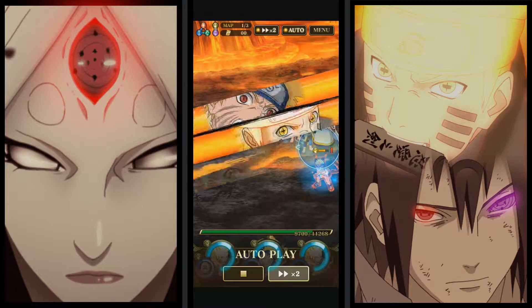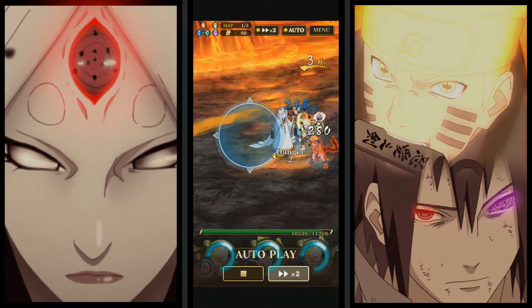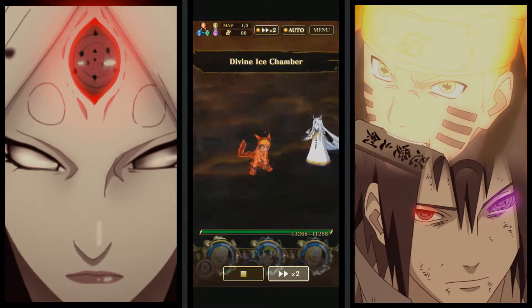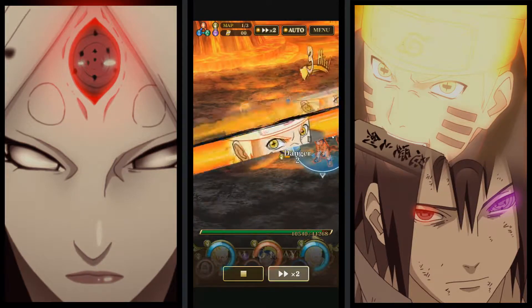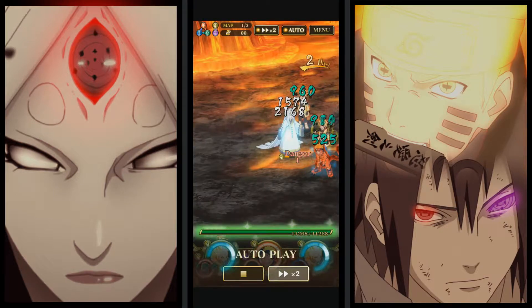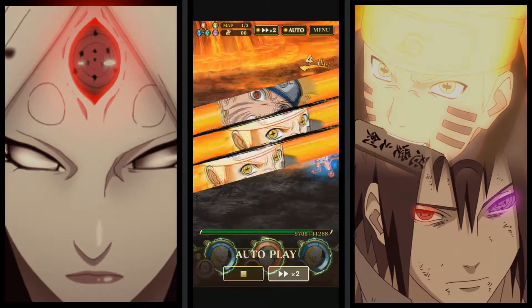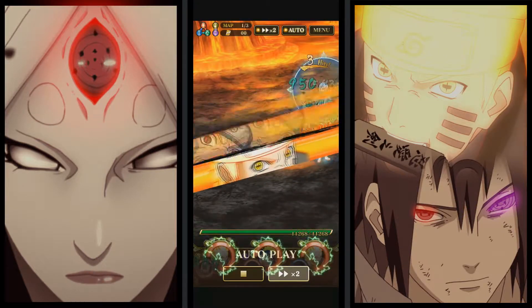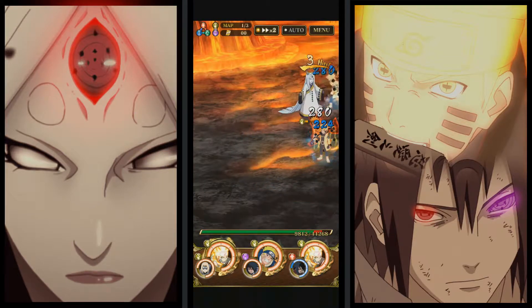All three jutsus on the second stage have a chance to immobilize, so she's pretty unpredictable. The strategy is basically: beat her down until you're ready to pop off your jutsus, get her low, and then save up again. On this first stage you don't really need jutsus — just keep hitting her. The second stage is where you'll need them.